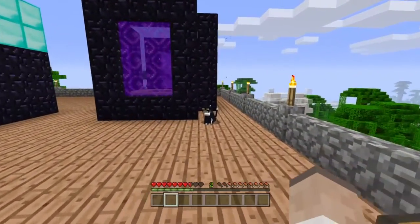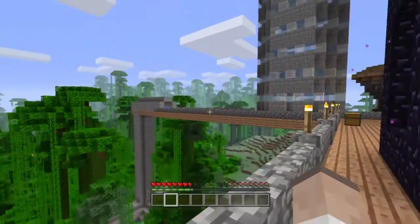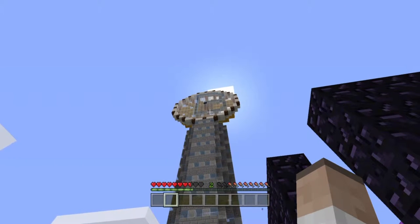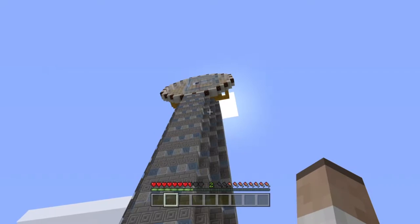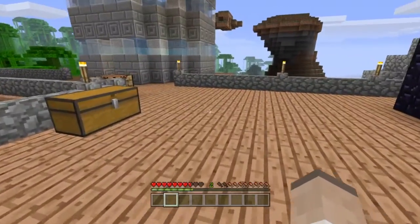Instead of doing half and half like regular, I just left it as a big B for bubbles. I like it, to be honest. It's mostly made of glass and in the middle it has a piece of obsidian. I'm just going to keep doing the redstone out of episode, so no worries on that.